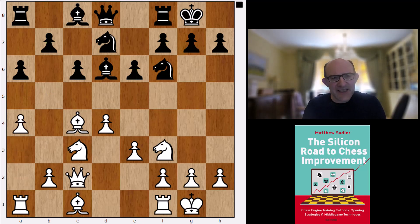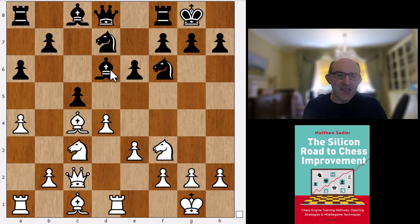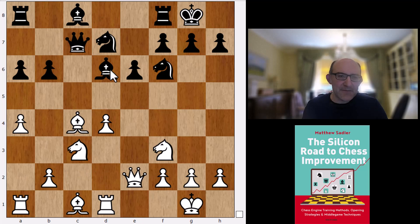So a4 is Stockfish's main move, just preventing b5. Now you play c5 — and in fact you've managed to play c5 after including those moves a6, a4, which is generally useful for Black: it covers the b5 square, keeps the Bishop on d6 safe. Rd1, takes, takes, Qc7, Qe2, b6.